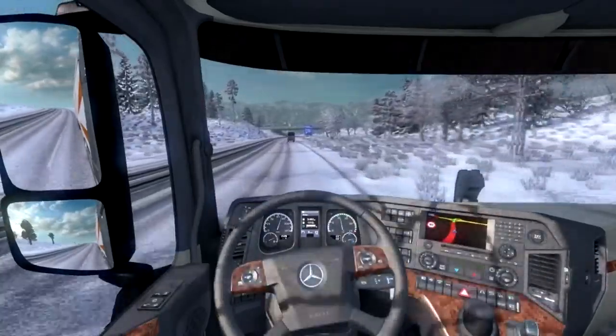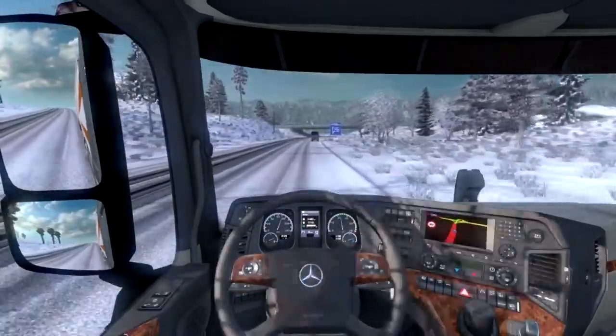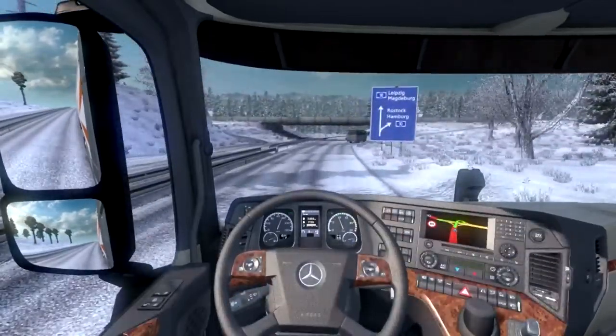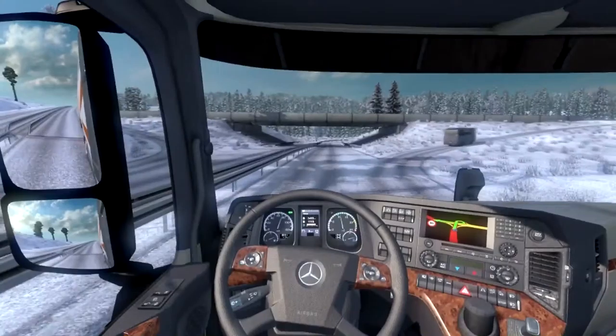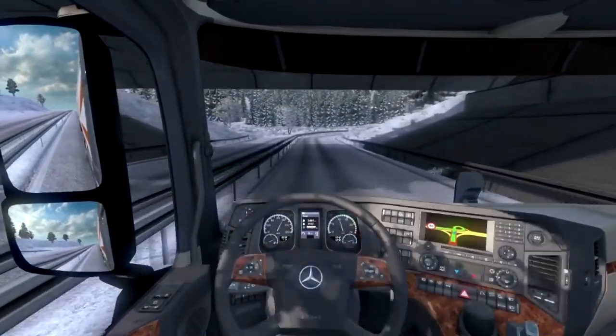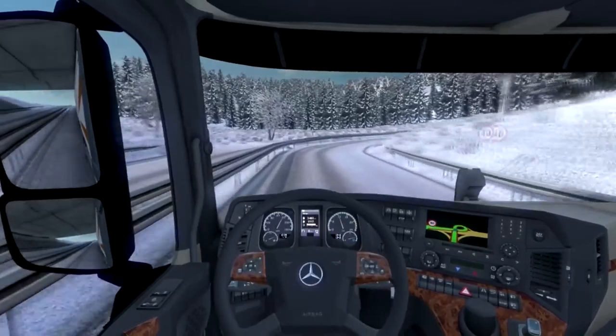That's obviously what happens in real life — they're trying to replicate it. So that's the trees covered. If we look at the grass, you can see that everything is covered in a fine layer of snow, which is very nice. That fine layer of snow makes it look very cool.